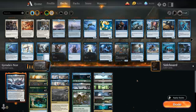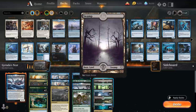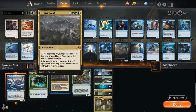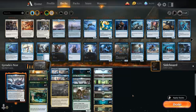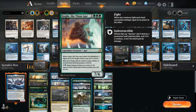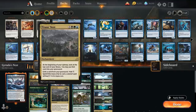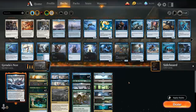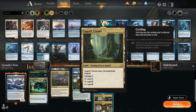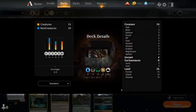The mana base features 26 lands including 2 islands, a swamp, and 3 forests searchable with Fabled Passage, which also puts an extra land in the graveyard for Titan's Nest. We don't want to search up the basic swamp often because in the late game we're mostly casting double-blue and triple-green spells — so the basic swamp is a bit of a nonbo with Titan's Nest, but it's there if we need it for black spells. We've got all 12 shock lands — Watery Grave, Overgrown Tomb, Breeding Pool — plus 4 Triomes we can cycle in the late game. Now let's jump into some games.